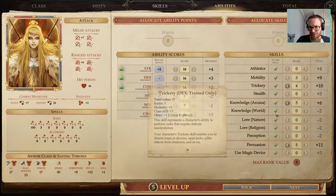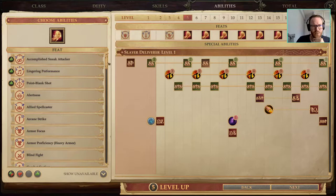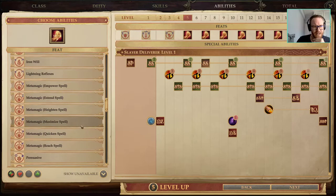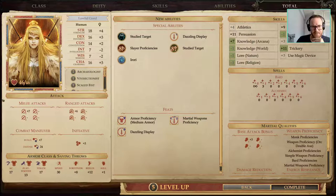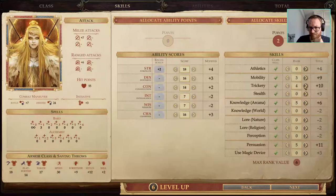We're done with Knowledge Arcana at this point — this qualifies us for Dragon Disciple. Here at level 5 we could pick up Accomplished Sneak Attacker, but we're quite tight with feats, so I think we're going to go into Dragon Disciple and pick up Dazzling Display.